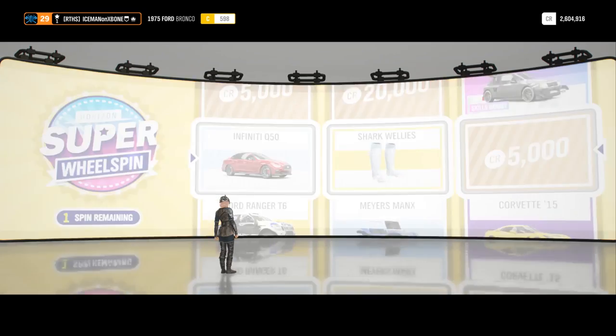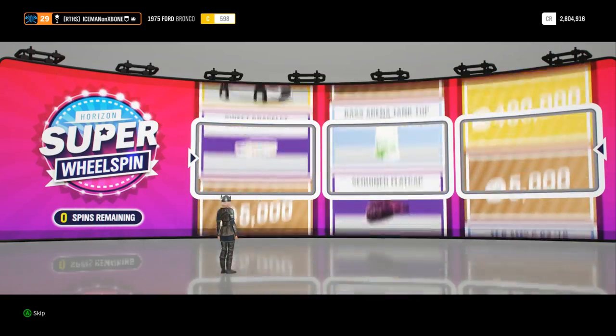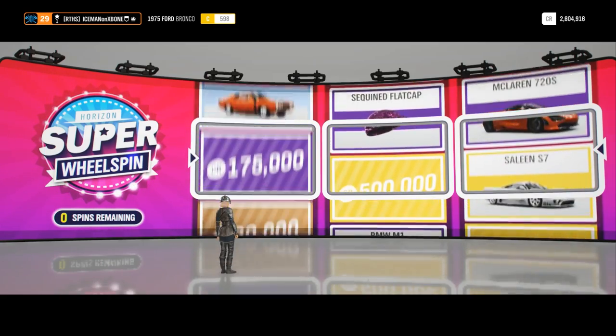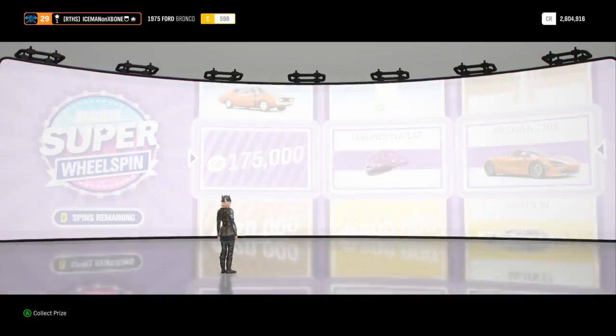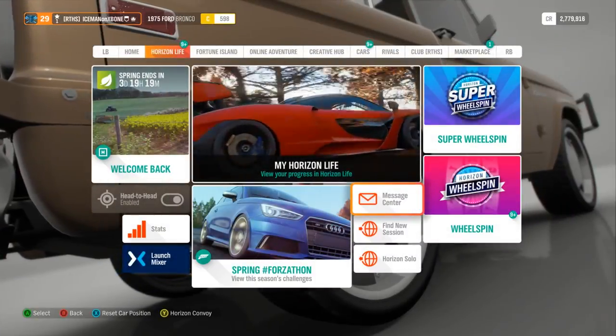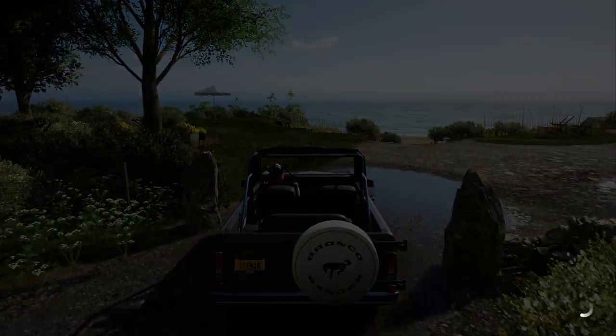I really hate these wheel spins. We got another spin to do, so might as well just do it. We got the Q50 is what we're going to be building today. If I get a car here, we are not going to be using it. We got a McLaren 720S. I mean, that's pretty cool, but not what we're building today. So let's go ahead and get back into the house here and see what we can do with this Q50.